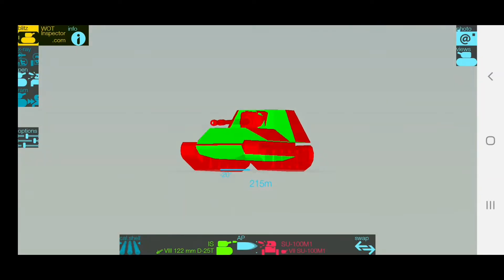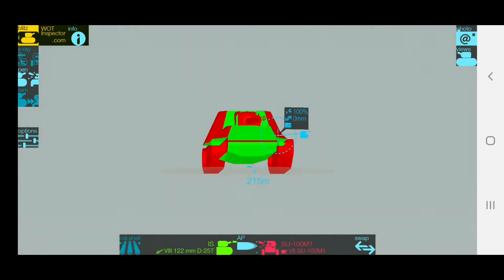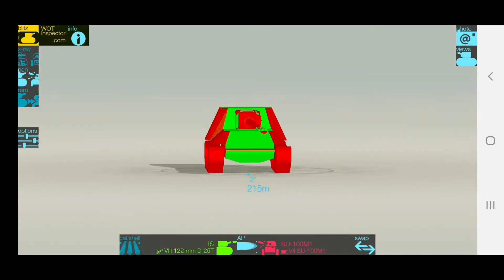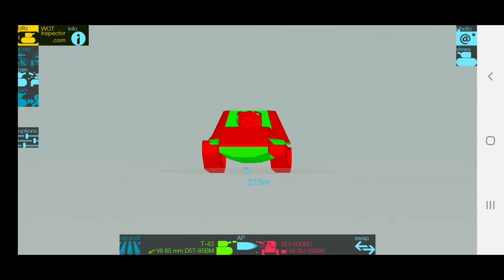Let's check the armor now. Against heavy tanks you literally don't have much armor. You have some trollish parts like the gun mount, the front side, and the side of the turret. The nose would bounce if you had more than two degrees of gun depression — the maximum you have is two degrees, and that's the weakest part of this tank.